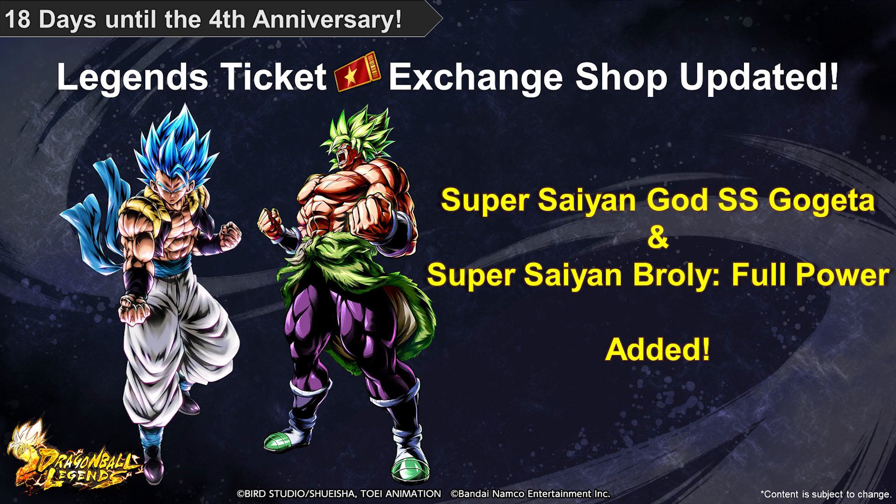Characters such as Super Saiyan God Super Saiyan Gogeta and Super Saiyan Broly Full Power are being added to the Legends Ticket Exchange Shop. These are some of the strongest characters available, so if you haven't obtained them yet, this is your chance. Of course, if you do already have them, now is a great time to limit break.